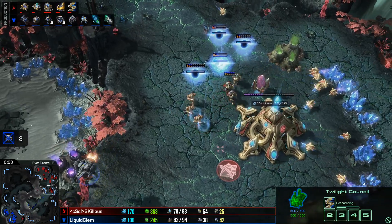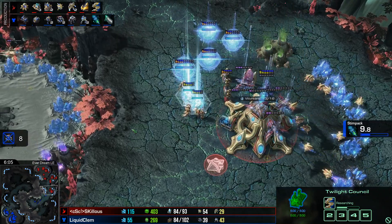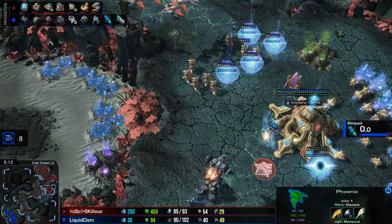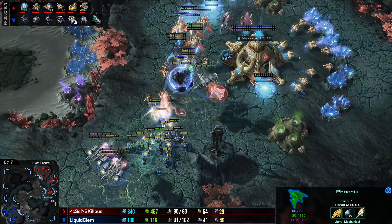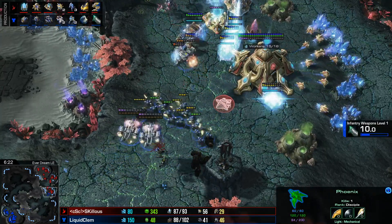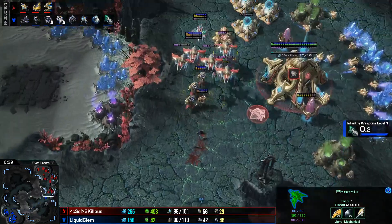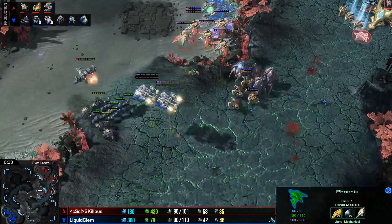The question is, can he hold on back at home? Skillis is going to recall his Phoenix to help out, and they have a bit of energy for lifts. He'll really need to wait until Charge to defend his third base, and if he loses it, he'll be in a lot of trouble. Skillis moves forward, but his Zealots are slow and Clem can kite against him. Skillis pulls back to his shield batteries, which are going to heal up his units and buy him a lot of time. Stalkers with shield battery support can do okay versus lower numbers of bio, and it does look like Skillis is going to be holding against the counter push.